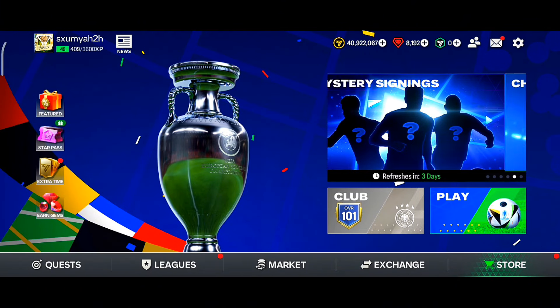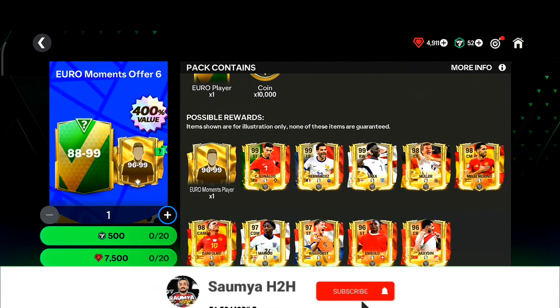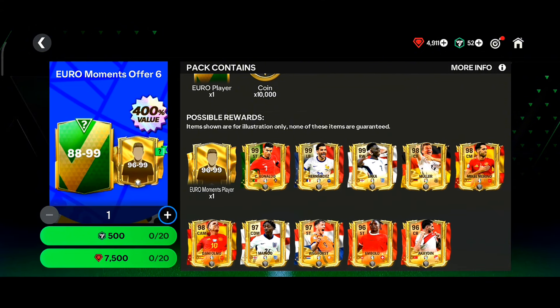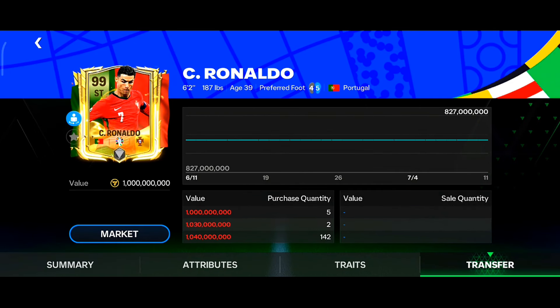Yo, what's up, welcome back to a brand new video. Today EA has released brand new Euro Moments cards in FC Mobile — 99 OVR Cristiano Ronaldo striker card, left back Theo Hernandez, right wing Saka, 98 OVR center forward Muller, and many more. Today in this video we are going to see the gameplay of the new 99 OVR Euro Moments striker Cristiano Ronaldo, who is currently the most expensive striker in FC Mobile.